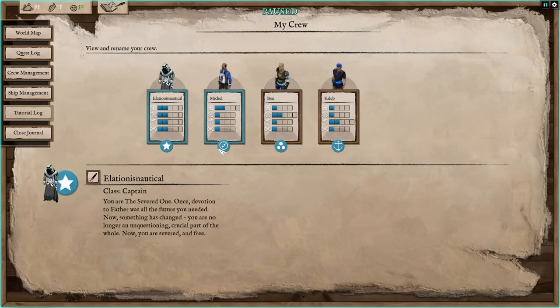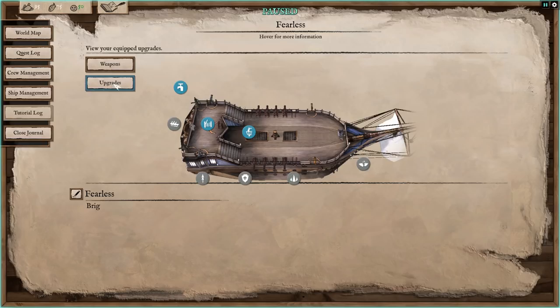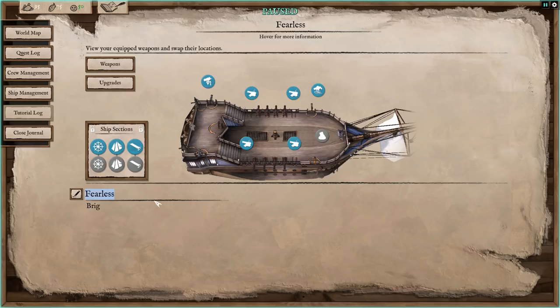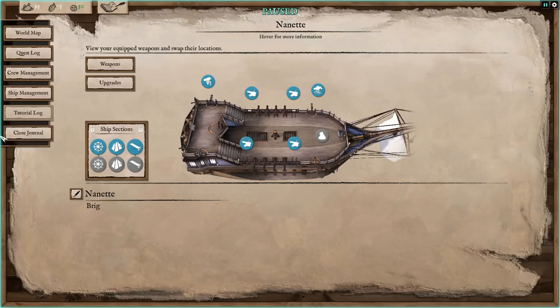Nautical — there you go, Elation is Nautical. Captain Elation. So: navigator Michelle, gunner Ben, and sailor Caleb. Welcome aboard, mateys! Ship management is where we'd manage our ship. We could even name our ship — let's see, how about the Nan Net? Another patron. If you'd like to have your name in a game, be sure to check out my Patreon page at patreon.com/vanillapcstrategy — the link is in the details.